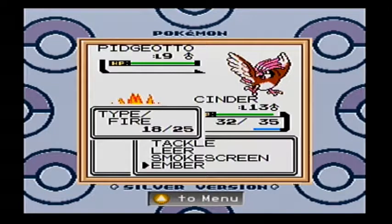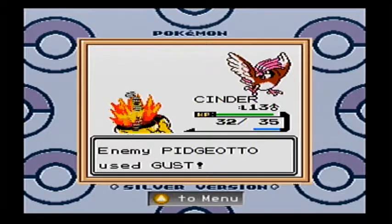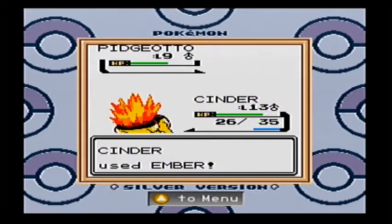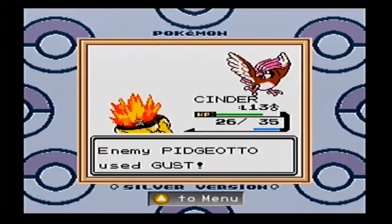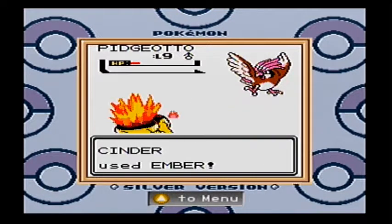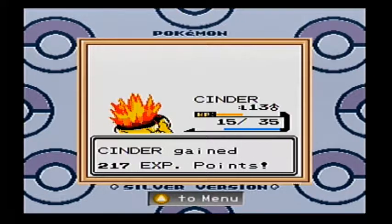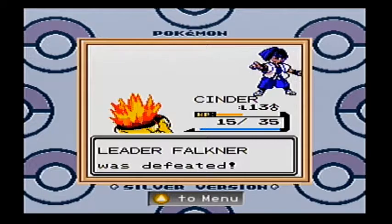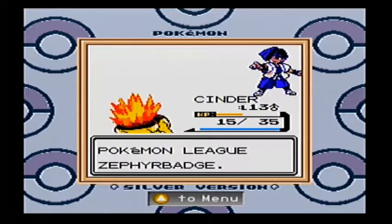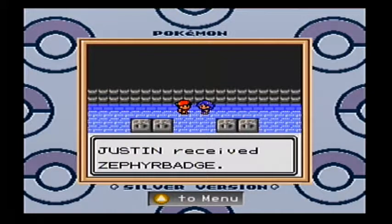Here's his Pidgeotto — I was worried for nothing, literally nothing. I thought his Pidgeotto was like level 15, but we are fine. I completely forgot what Pidgeotto looked like in this game — I really like Pidgeotto here, he looks really cool, way better than he looked in Blue. Anyway, this should be over right now. God, that was way easier than I thought it was gonna be. We got the Zephyr Badge!